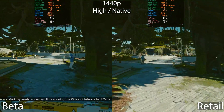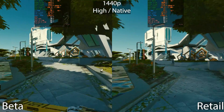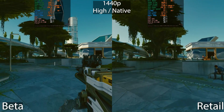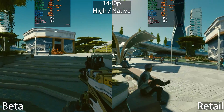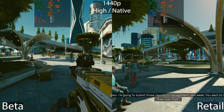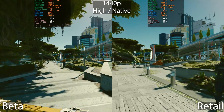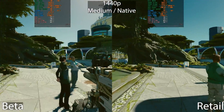At 1440p High — I select the high preset but disable upscaling, so this is native — the performance gains are slightly more noticeable. We do dip below 60 frames per second even on the beta with the RTX 4070, but our average frame rate is 66 compared to around 60, so around a 10% performance increase.